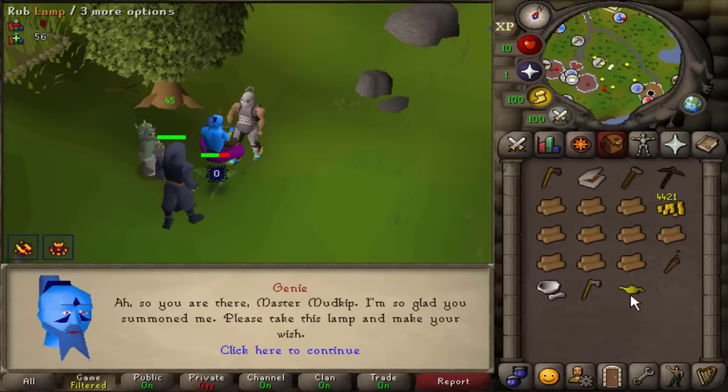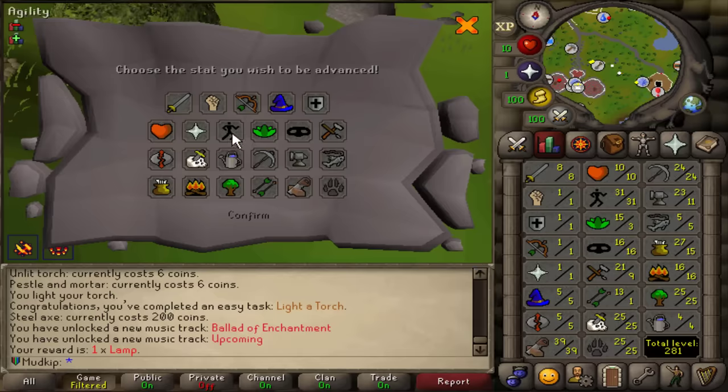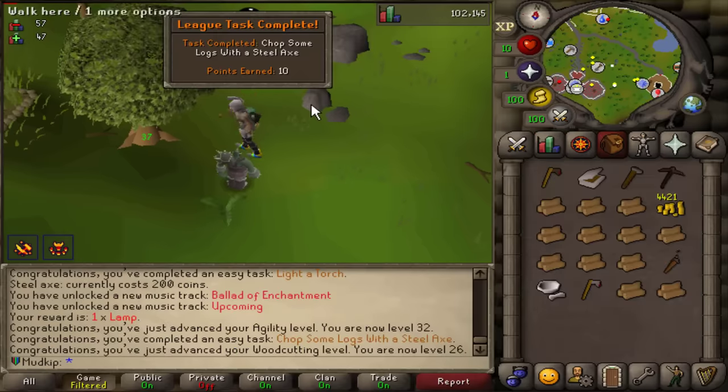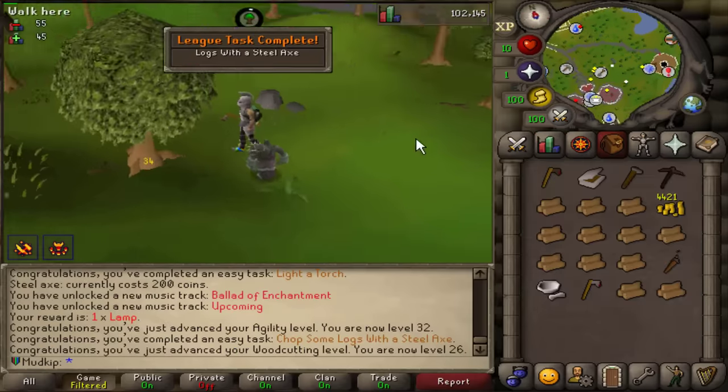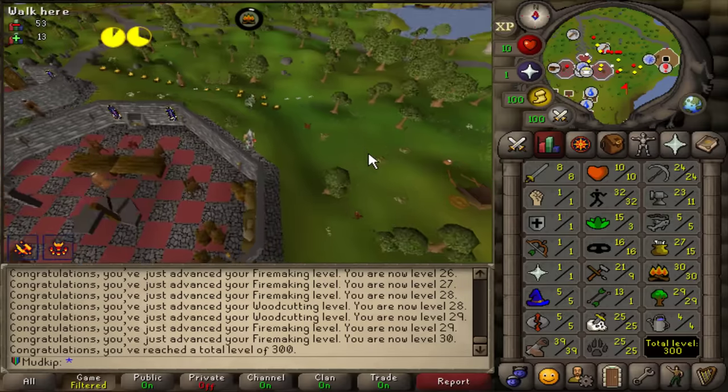A genie! I'm going to put the lamp on agility since I'm not sure what the worst skill will be yet. Is it going to be 8x XP? 2500 XP — and it's a task to chop logs with a steel axe. And there's 30 Firemaking! That was basically just one inventory of logs. And total level 300 along with it.